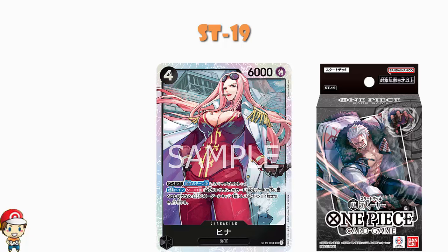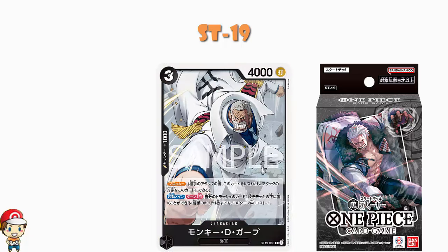There is also a Monkey D. Garp, a new card coming in this deck. Free cost, 4,000 power, counter plus 1,000 blocker. Activate main once per turn: you can put a card from your trash to the bottom of your deck to give one of your opponent's characters minus 1 cost for the turn. You can probably guess the ruling and the result: what if you've got no cards in your trash? Well, then you can't do this. The answer is no — you cannot, ladies and gentlemen, because it's a requirement of the skill.